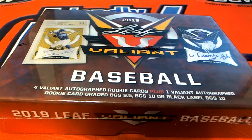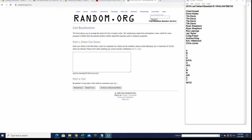Alright guys, 2019 — this is Leaf Valiant Baseball, number 103. Good luck everybody. Let's see what it looks like. Chat H down to Chris J, let's copy and paste. Good luck guys.